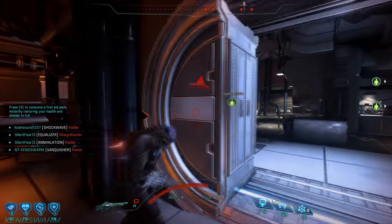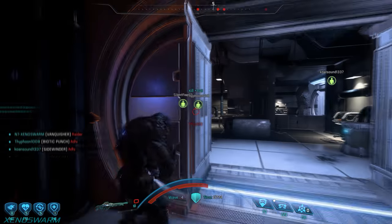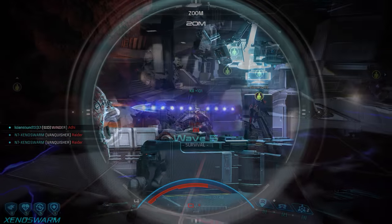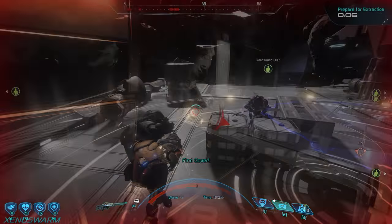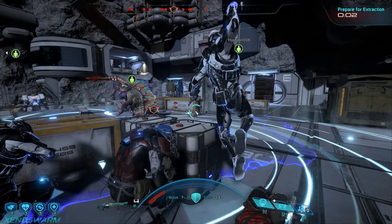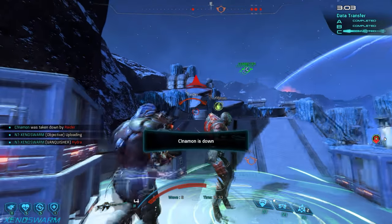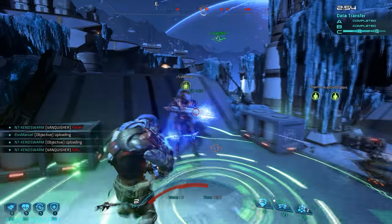Welcome back to another Mass Effect Andromeda multiplayer build guide. Today we're taking a look at the Angara Insurgent. The Insurgent is an expert at controlling an area by utilizing his assault turret and trip mines, as well as offering fantastic localized support through his shield boost ability. My personal build focuses on a bunkered sniper style of gameplay with an emphasis on weapon damage and shield strength and regeneration.